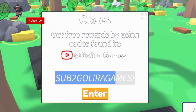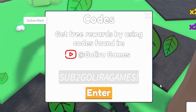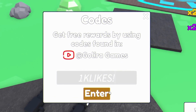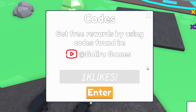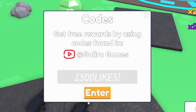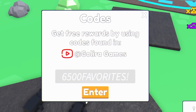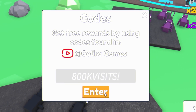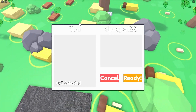The first code today is the code 'sub to roller ride games' — not too sure if I'm saying that right — but redeem that code for two times coins for 60 minutes and double gems for 60 minutes. After that we have the code 'likes.' Then we have the code 'at 1500 likes' — feel free to pause the video at any point if I'm going too fast. After that we have the code '6500 favorites.' And finally we have the code 'at home' — redeem that one for some more boosts.